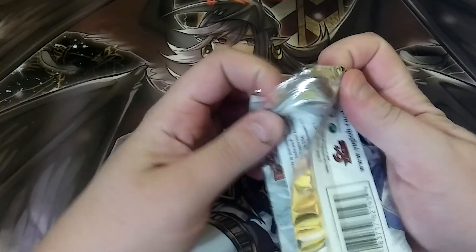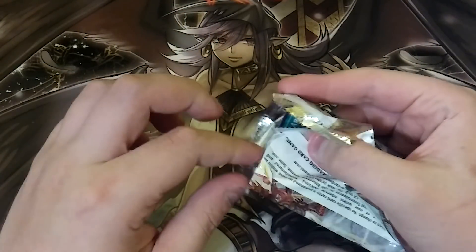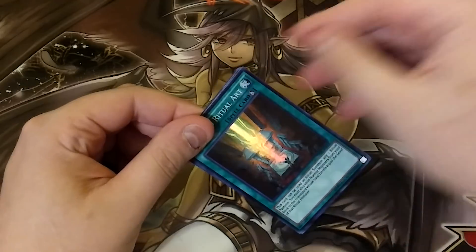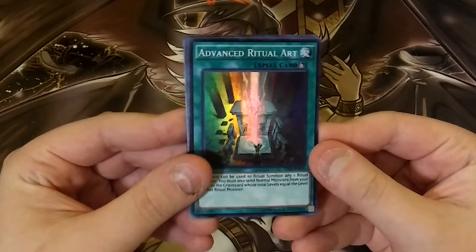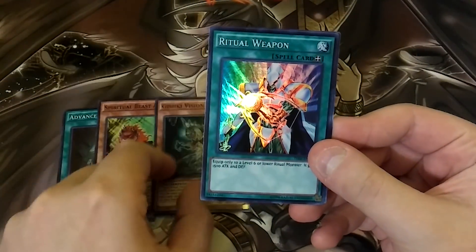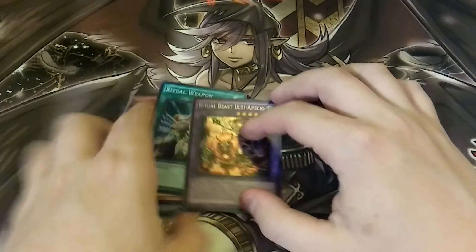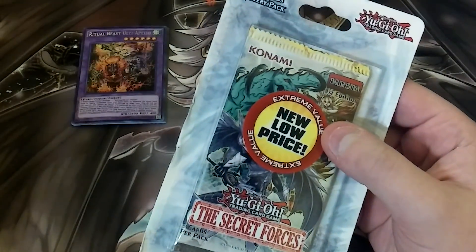I don't know where the secret rare is on here — like I don't know if it's on the front or the back. But I'm actually really hoping for a Manju because of the new Demise support, and I got really lucky because I bought my Demise like the night that stuff got announced — I got three Demise for like five bucks. So we're going to start off with Advanced Ritual Art, which is a really good card, a Spiritual Beast Paleo, Gishki Vision, Ritual Weapon, and a Ritual Beast Ulti Pello. That's pretty cool.